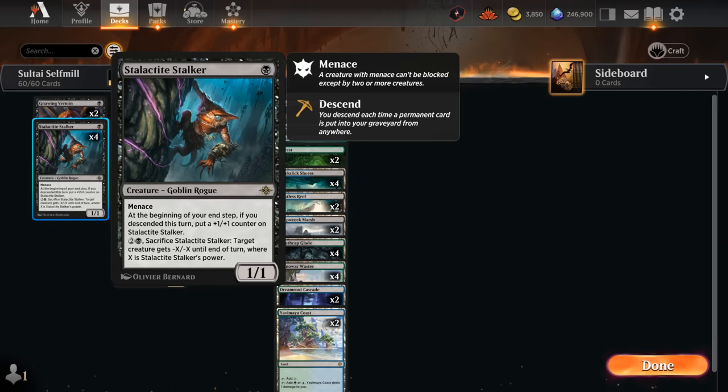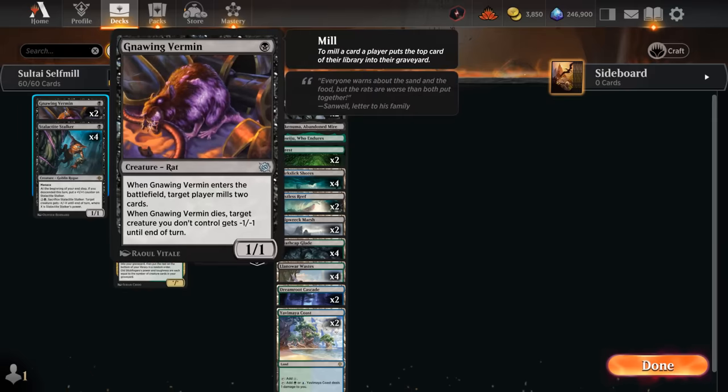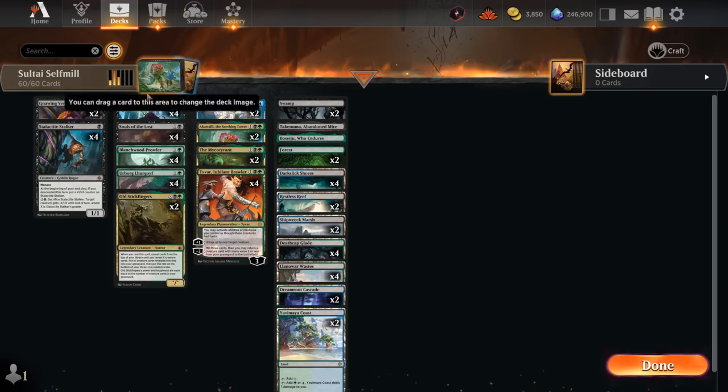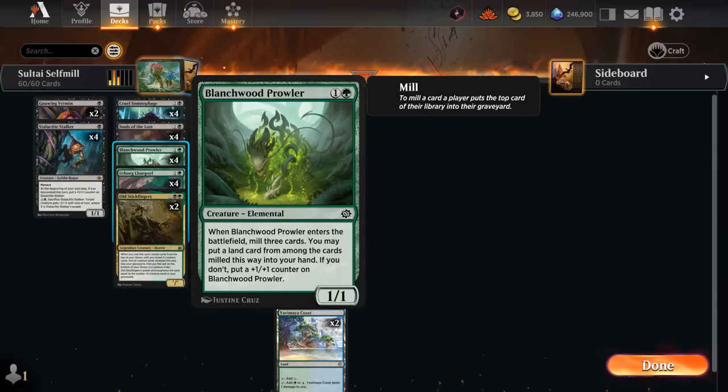I wanted some additional one-drops since we have so many powerful two-mana plays, and that's why I'm playing two copies of Annoying Vermin. It's not especially powerful, but it mills two cards when it enters, starts filling the graveyard, and when it dies it can shrink something down — maybe taking out some one-toughness creatures after sacrificing it to our own Souls of the Lost. We also have four copies of Blanchwood Prowler, which can mill additional cards into our graveyard and help hit our land drops.